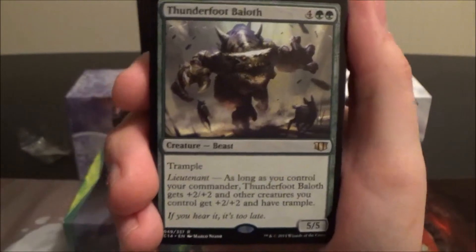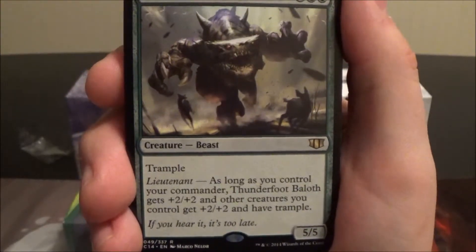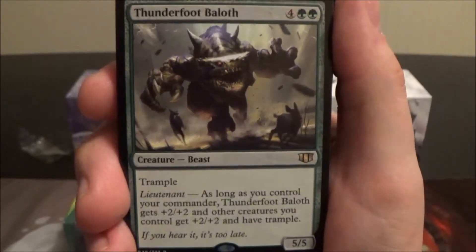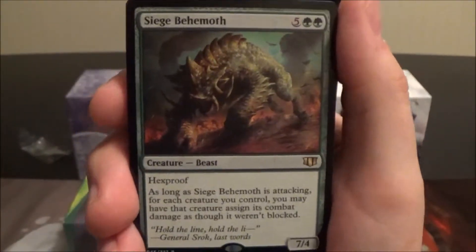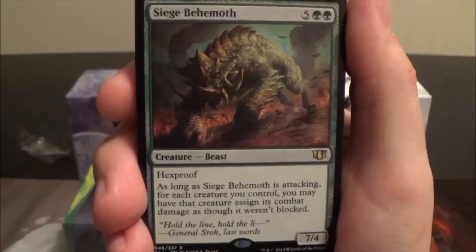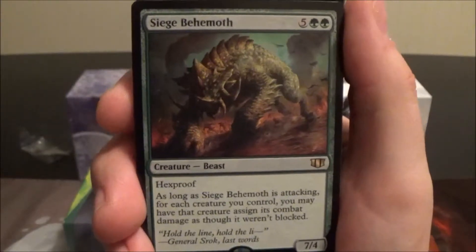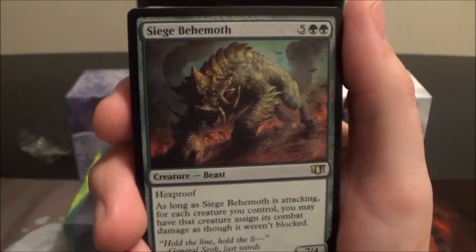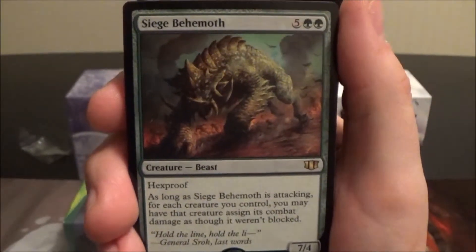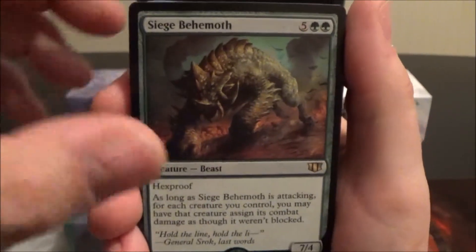Thunderfoot Baloth is a six-cost 5/5 with trample and the new Lieutenant ability — I think it's very flavorful. Basically, as long as you control your commander, Thunderfoot Baloth gets plus two plus two, and other creatures you control also get plus two plus two and have trample — very nice. Siege Behemoth is a seven-cost 7/4 with hexproof, and as long as it's attacking, for each creature you control you may have that creature assign its combat damage as though it weren't blocked. That is a game ender if you're generating a big army of Elves.